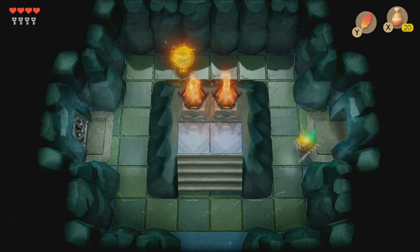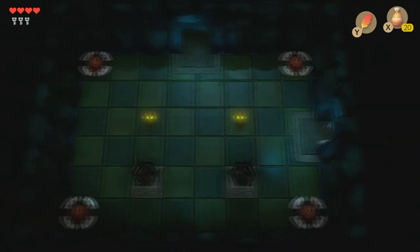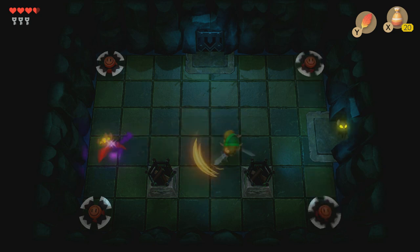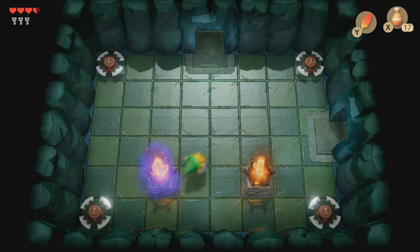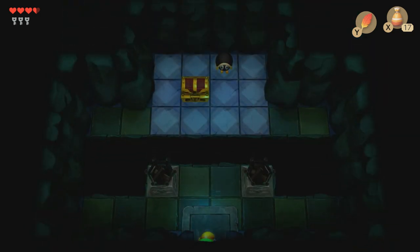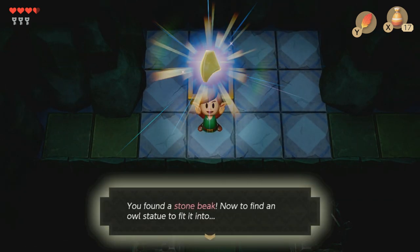Now we're heading back to where we originally started, but we're going to take a left and use our small key to open this door. Just be careful — on this next area there are blades and bats, so this can be a little tedious. Once you kill these bats, you don't really need to do anything else besides kill the bats. You don't really need to use the torches. I recommend jumping across the platform as soon as possible because that enemy will block you from jumping over and it will just keep bumping you off.